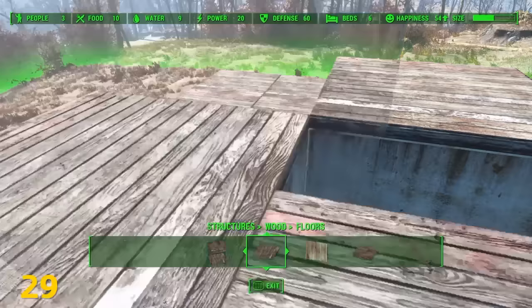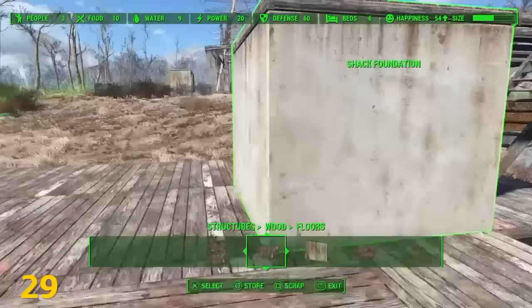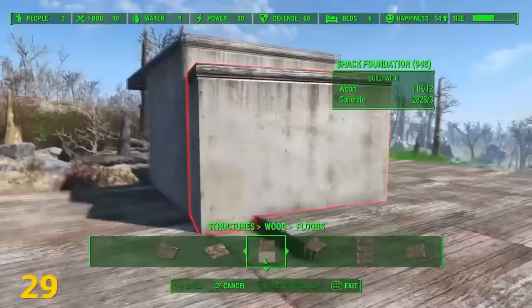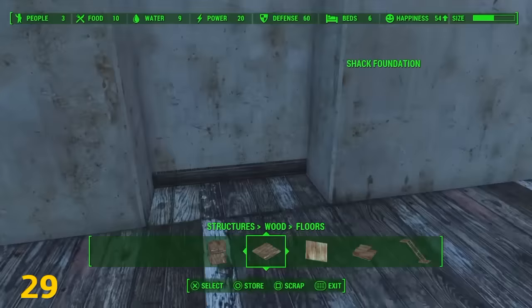If you're trying to pass a foundation through another foundation, you'll find it's not going to work on the same level because the floor tops won't pass through each other. But if you place a floor down, get rid of the other foundations, move the floor forward, then put the other foundations back, you'll have something to snap a new foundation one floor level above the previous foundation pieces.